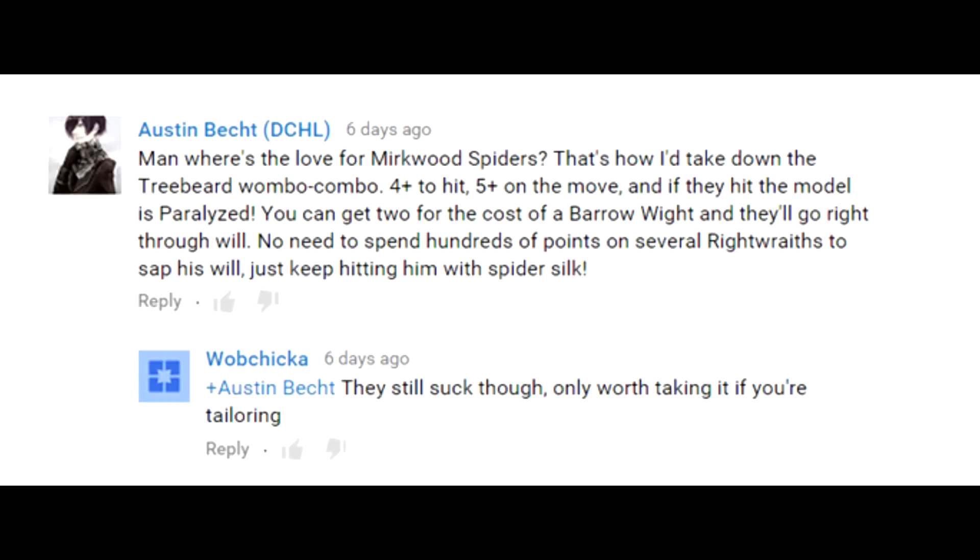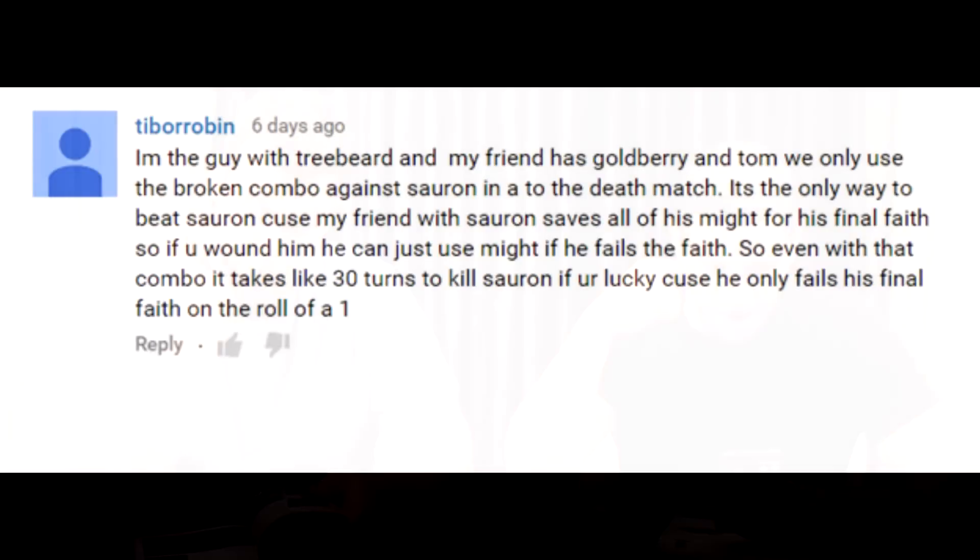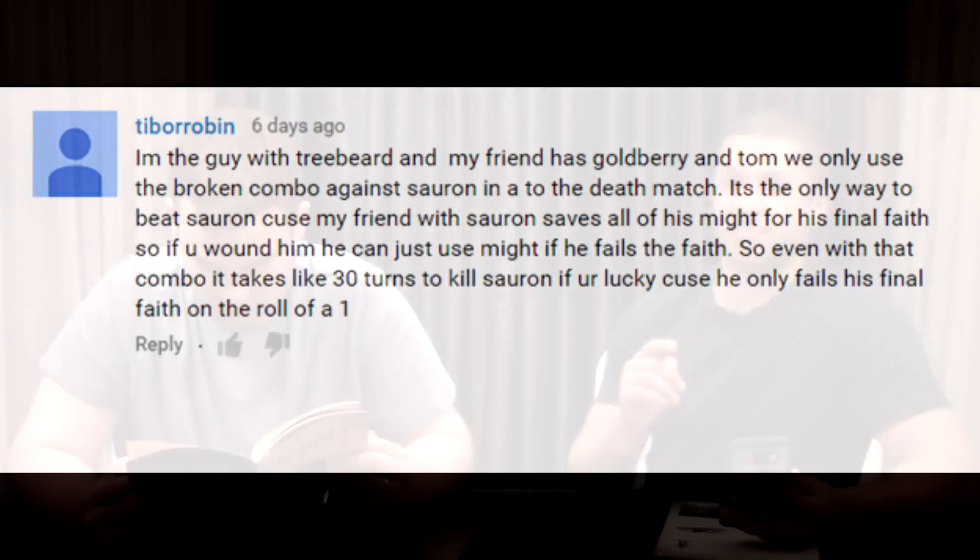Now, before we continue — Tiborobin, one of our users, responded. He says: 'I'm the guy with Treebeard and my friend has Goldberry and Tom. We only use the broken combo against Sauron in a to-the-death match — it's the only way to beat Sauron because my friend with Sauron saves all his Might for his final Fate. Even with that combo, it takes like 30 turns to kill Sauron if you're lucky because he only fails that final Fate on a roll of one.' And here comes an important rules clarification from our friendly Ringwraith Robert.